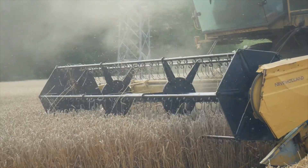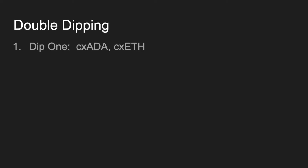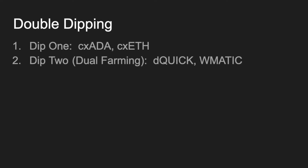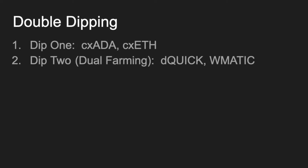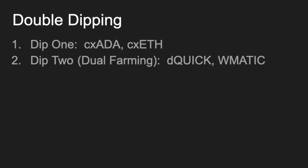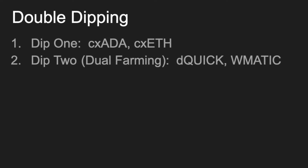Now that we showed you how to do dual farming, what actually happened? What did we do? Recall that we're first providing liquidity by using our CXATA-CXETH tokens — dipping our toe in the pool. Pardon the pun. The double dip part is that we're using our CXATA-CXETH token pair, which is already earning rewards, to give us rewards again — albeit on two more different tokens. So we're double dipping. Our CXATA-CXETH are giving us one set of rewards, and we're getting another set of rewards — DQUIC and WMATIC — using the LP token that we've provided to the dual mining farming pool.